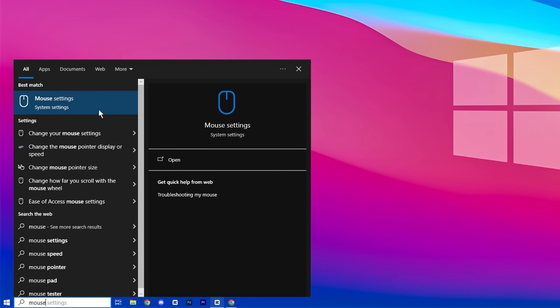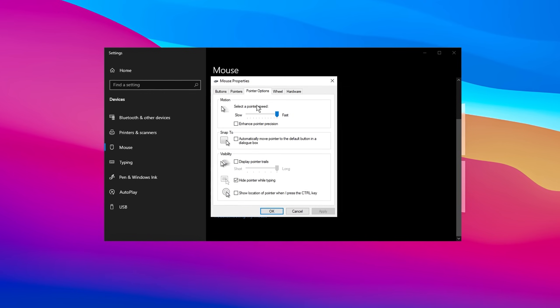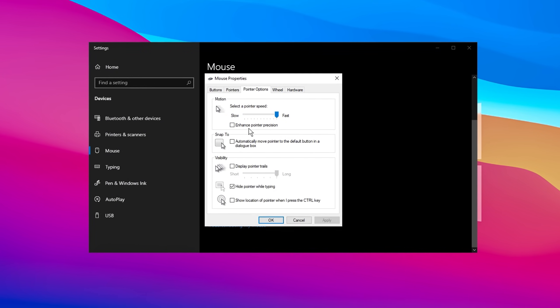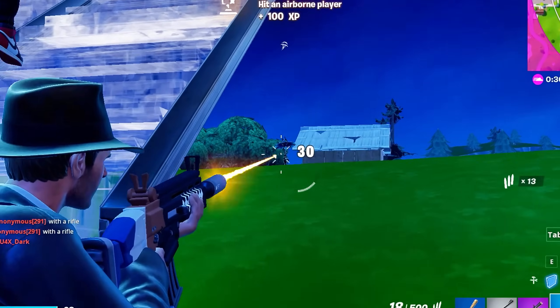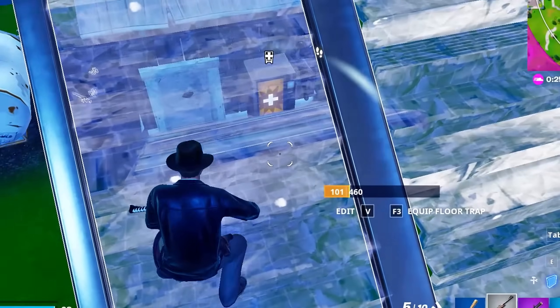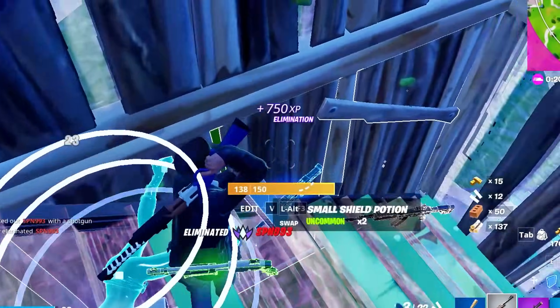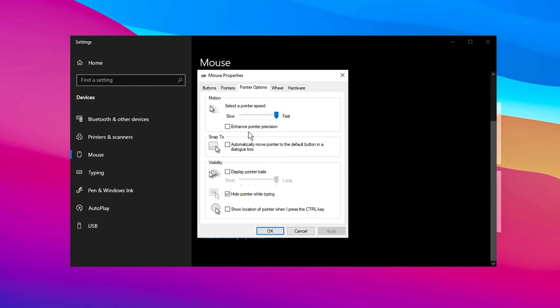Next, search for mouse settings in the Windows search bar and click on Additional Mouse Options. In the window that opens, navigate to the Pointer Options tab. Here, make sure the Enhanced Pointer Precision option is turned off. While this setting is useful for general computer tasks such as typing or browsing emails, it can negatively impact gaming. It adds an extra layer of sensitivity that interferes with your mouse movement, reducing its accuracy, especially in fast-paced or precise actions. Disable this option for a smoother and more precise gaming experience, then click OK to apply the change.